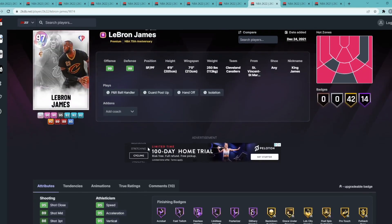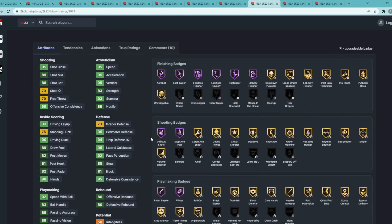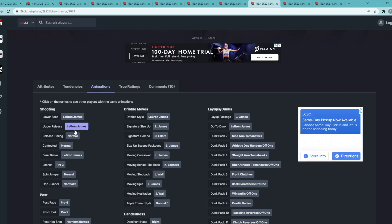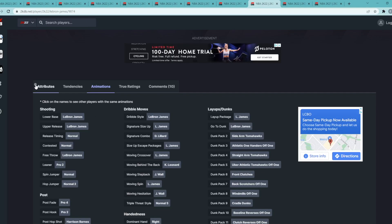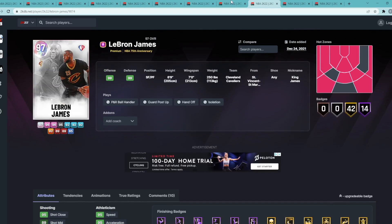LeBron James is one of the few cards in 2K that just plays better than his stats. His stats aren't crazy — only a 79 interior defense — but he just plays way better overall than his stats and badges show. On his next dark matter card, I think he'll have Quicker Shifty dribble style, which will make him so much better since his jump shot will be on quick. But right now his Galaxy Opal is the ninth best small forward in the game.